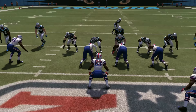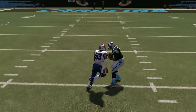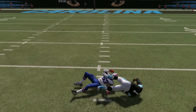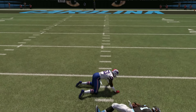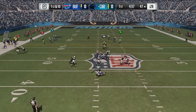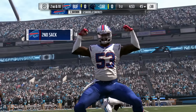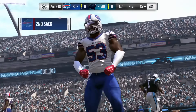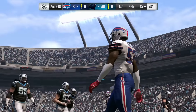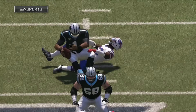The best coverage to switch to from Cover 1 is Cover 3, because both defenses look the same pre-snap. You'll have the safety over the top in the same location, but it's a completely different defense that requires your opponent to use different routes. With Madden 17 there are several different zones, so there are definitely a lot of different ways to get stops, but if you want to send a man blitz to start Madden 17 off, this is a great way to do it.